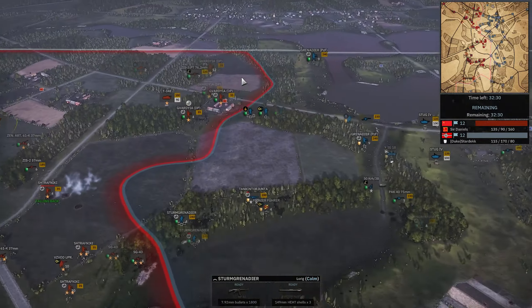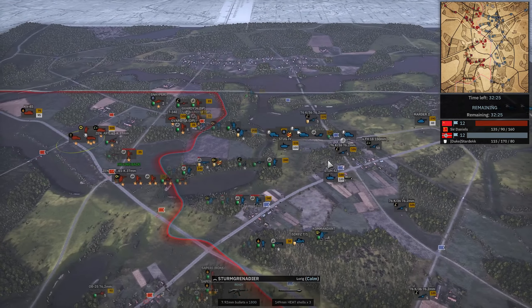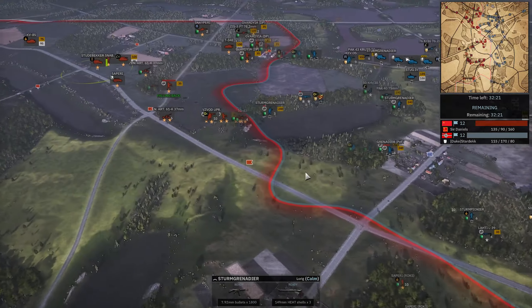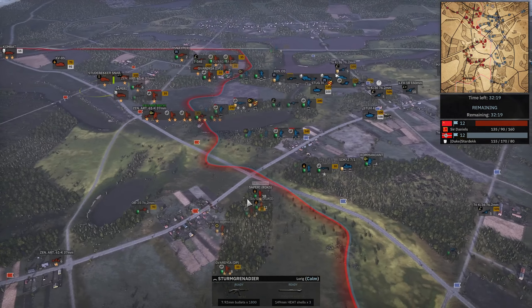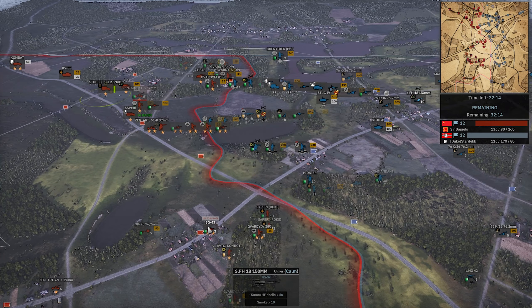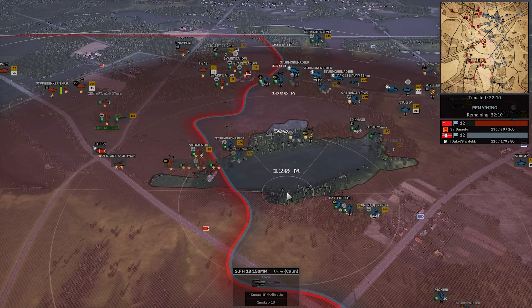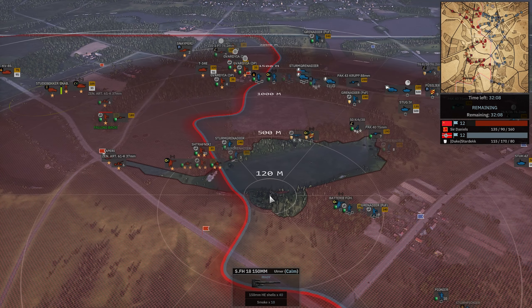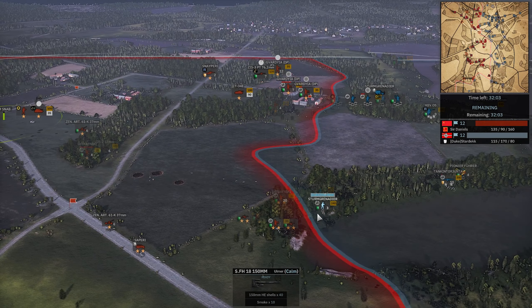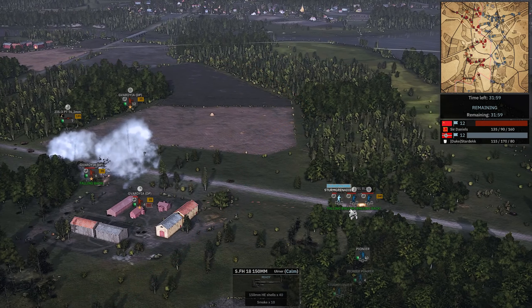Stardec needs to turn on the afterburners — he's got the advantage for the first couple minutes of C-phase too, when his income is at absolute maximum advantage. I feel like we should be seeing more. He really needs to start targeting his artillery onto this SG-43, clear it out so he can move troops across. Or he needs to move them back. Sturmgrens in the woods — I would feel good about this, other than the fact they're very weak and they no longer have their three-star disgustingness.